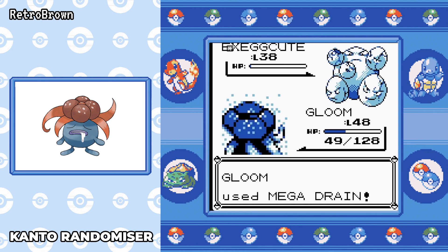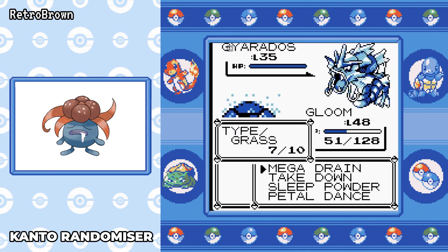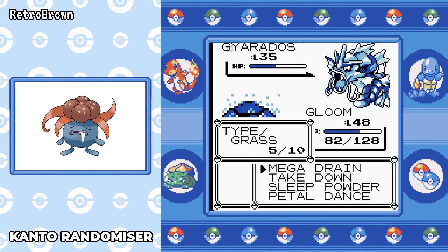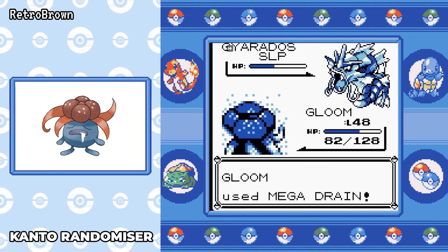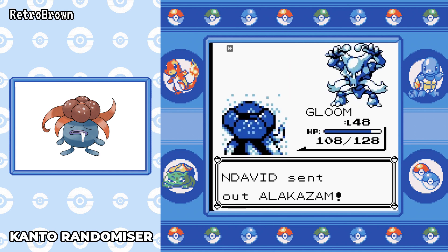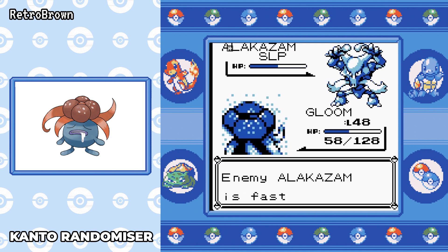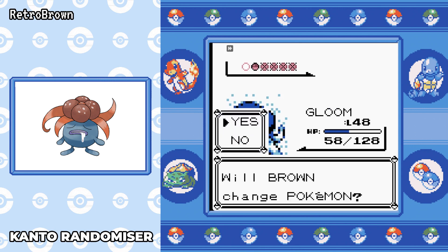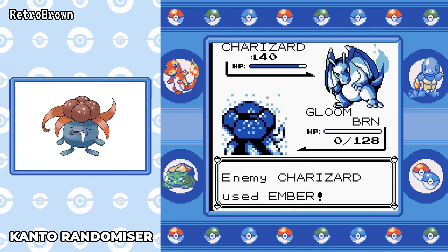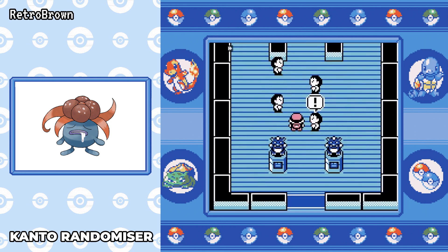I could go and get Double Team, but I'm trying to do these runs now without using it. Thinking about the best moveset and the Elite Four — Agatha resists all grass moves, so I need to figure out what to do against her. I did get rid of Acid at this point and put Takedown on to see how it does, so we can recover HP with Mega Drain, and Takedown does more damage against Alakazam. Petal Dance probably wasn't the best choice there, but it does take it out in two.